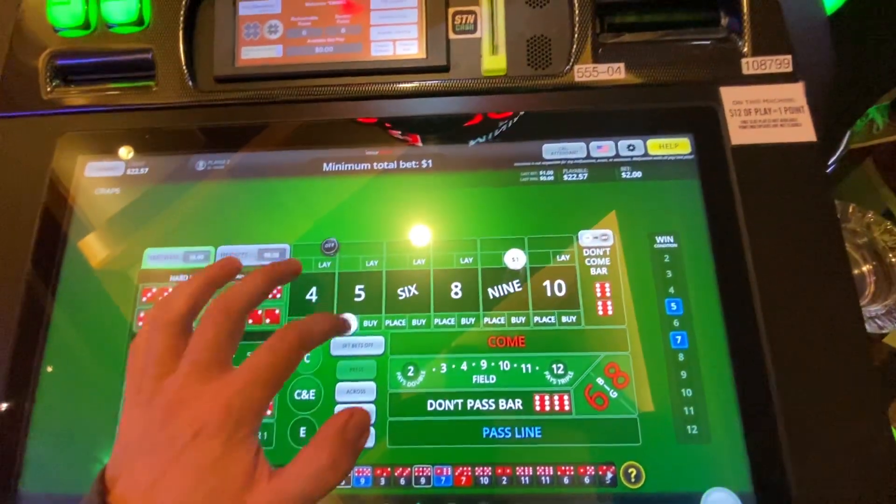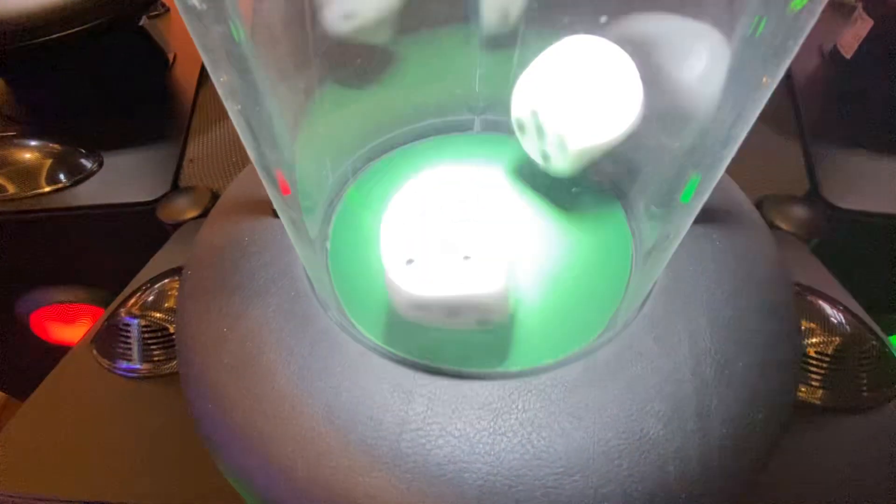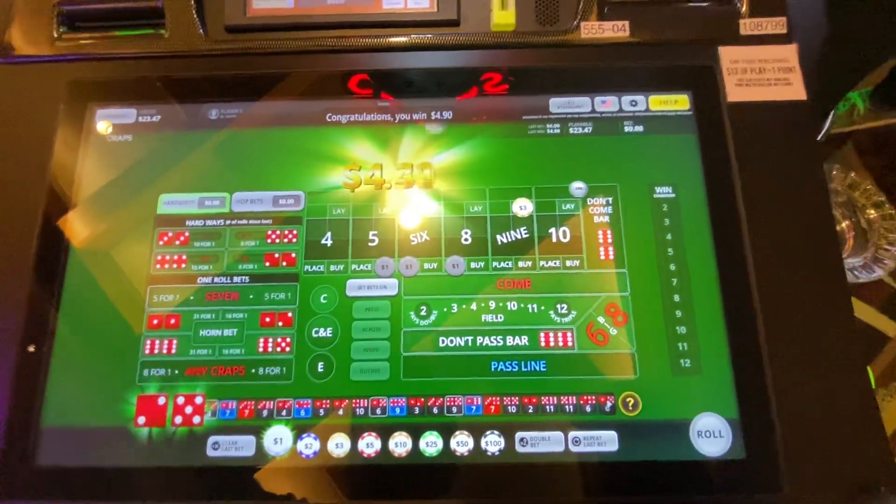Come out wall — we like that. Five, place, place, three — super smash, five, six, eight. Seven — we lose again. Getting shipped down but we're still alive — $23.47. We're managing to stay in it.